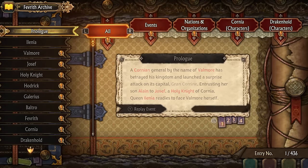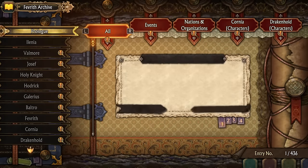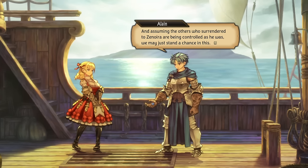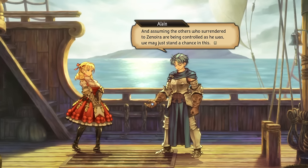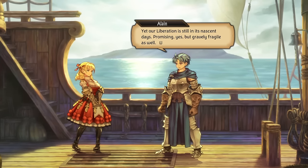The world itself isn't lacking in lore either — there are tons of establishments, societies, groups, and ideologies throughout the land, and it's consistently updated in a dedicated archive that details all of the backgrounds and developments. Now in order to bring together an army, Alain has to travel around the continent and free the various lands from the clutches of Galerius, and this is done through two distinct modes.